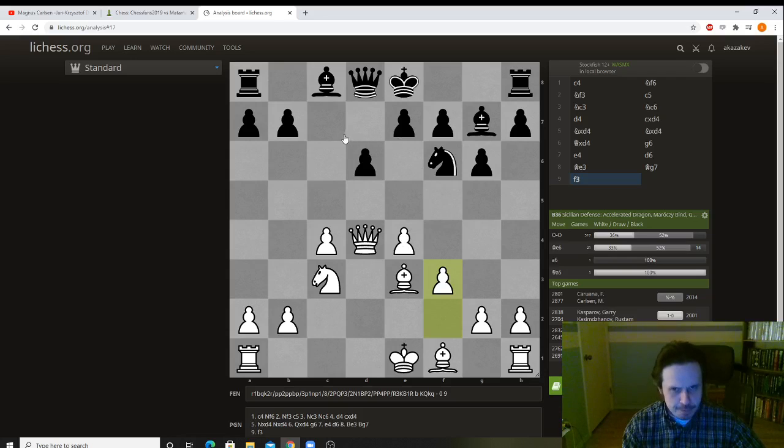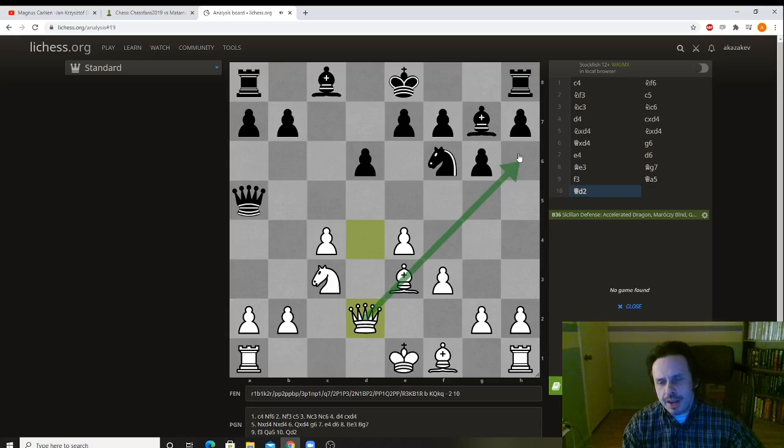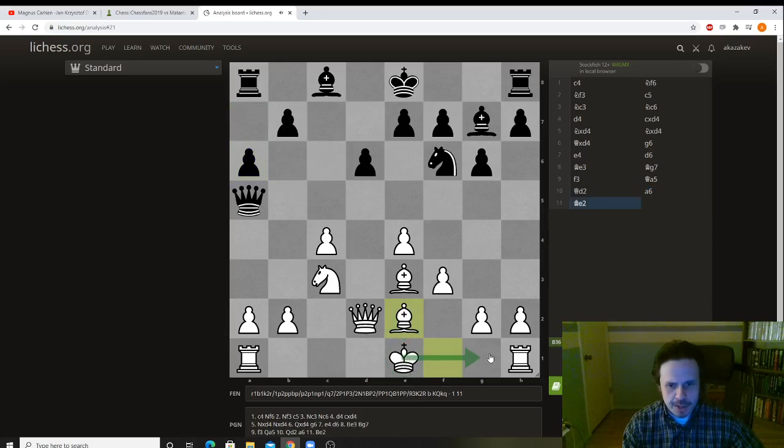Queen a5 — the queen comes out, and at some point this queen needs to head back, so it goes to d2. Maybe we will try to move our bishop here and trade it for black's bishop, or maybe we can play something like knight d5. Black plays a6, which is not terrible — at some point he might play d5. Bishop e2 — he's ready to castle. Notice the bishop does not go to d3, where a lot of the time it's just blocked by the pawns.